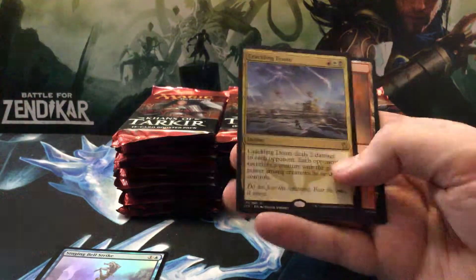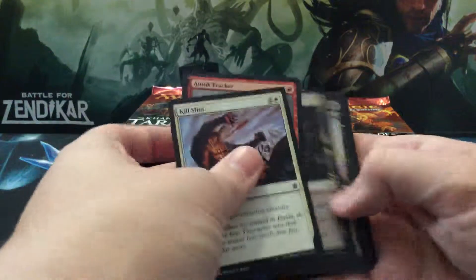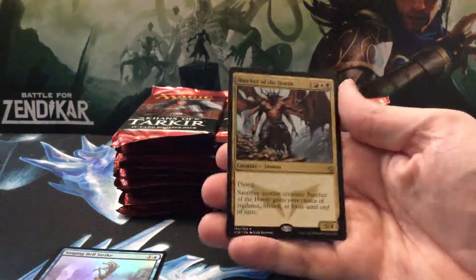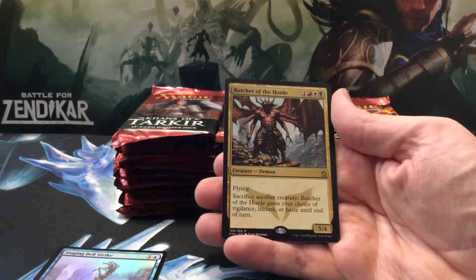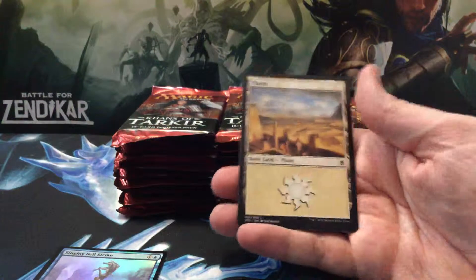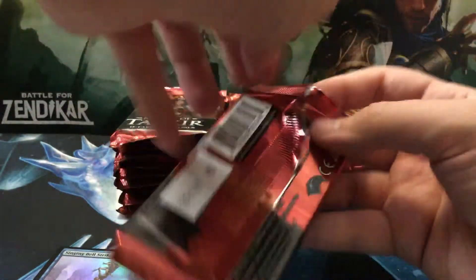Crackling Doom — they're getting all the standard playable stuff here. Obviously this set is still in standard, no surprise there. Butcher of the Horde — I don't think I've ever opened this card. Flying, sacrifice another creature — this card gains your choice of vigilance, lifelink, or haste until end of turn. Four drop, five-four, pretty cool. I have no idea if that ever saw standard constructed play, but it definitely seems like a cool card.